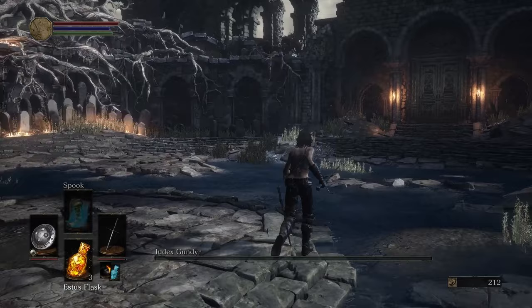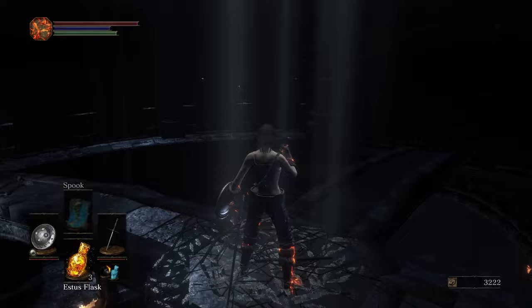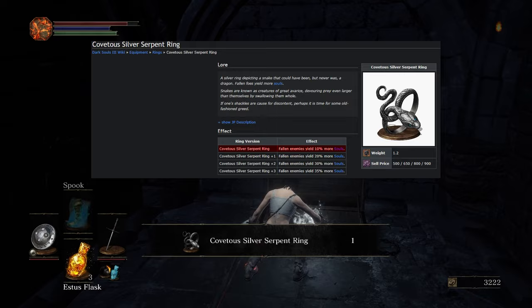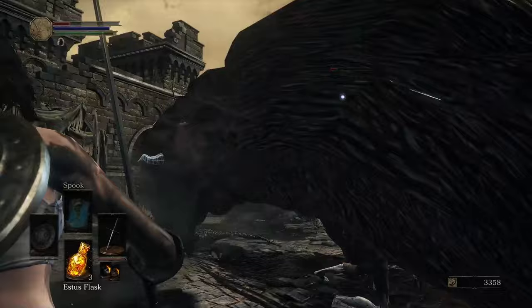In Firelink, I perform the roof jump to get up to the Nestling to trade. I give them a black firebomb and a normal firebomb; in return, they give me a large shard and chunk. I pick up the Estus shard before heading to the Illusionary Wall to get the Covetous Silver Serpent Ring, which increases soul gain from defeated enemies by 10%. I buy the dagger from the Shrine Handmaiden and head to the High Wall of Lothric. I will only cover the important things, but I pretty much pick up everything throughout the world.